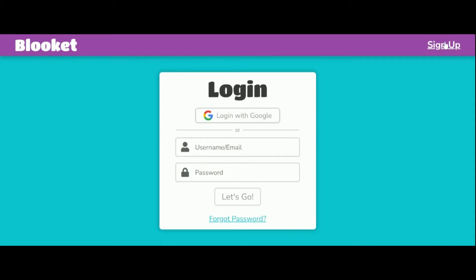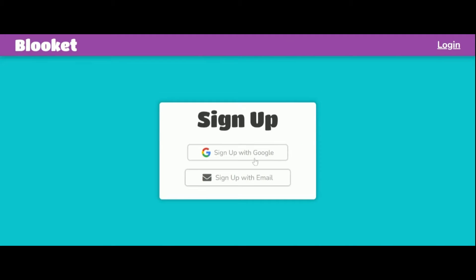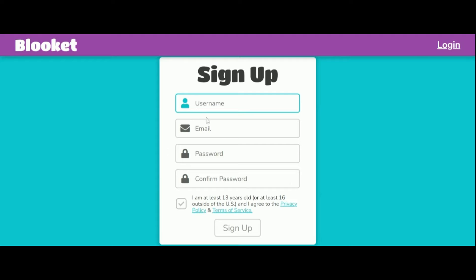First off, you're going to need to sign up with an account. You can sign up — please do not look at this info, I'm going to delete it. I'm just going to delete this account — gmail.com.